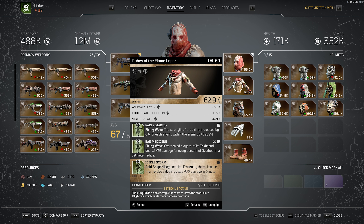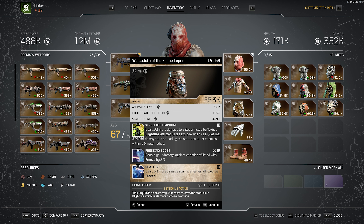Bad Medicine focuses on dealing damage through Overheal in the form of Toxic, which is our second application towards Blightfire, dealing a small amount of damage for each percentage of Overheal. If you are at 100% health and using Fixing Wave you'd get a 66% Overheal, which would be 660k damage, but if this is in a crowded room with plenty of mobs that would be 100% more, so we'd be looking at roughly 1.3 million damage inflicted on an entire room. On the legs we're using Freezing Boost, Shatter, and Virulent Compound. Virulent Compound is very interesting because Elites will explode, spreading the status they have to other enemies in a 5m radius, enabling you to inflict Blightfire onto other enemies quickly if they're grouped up.